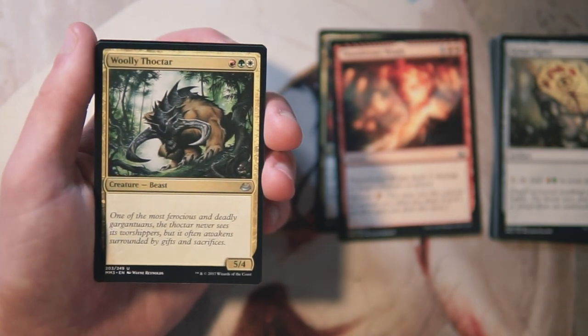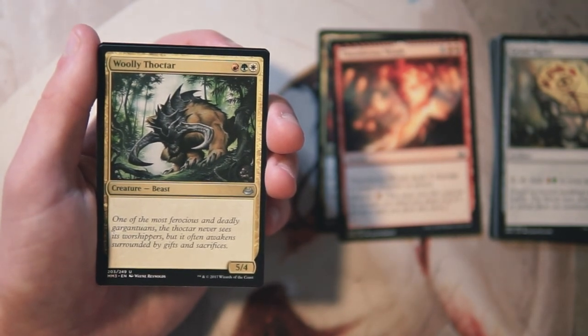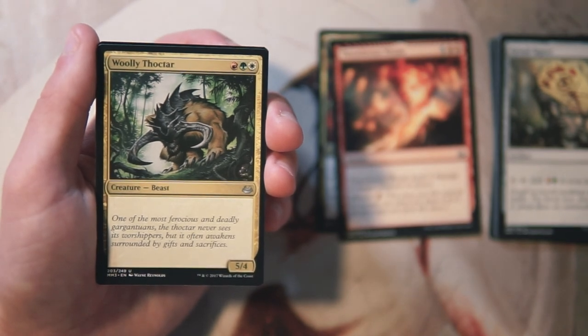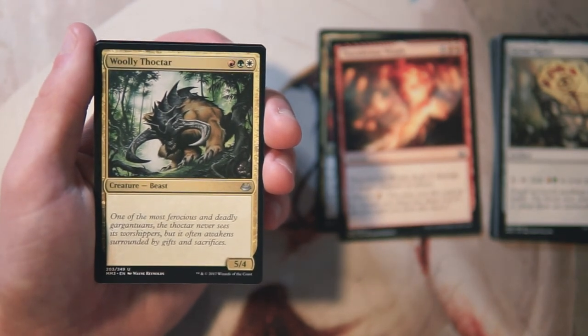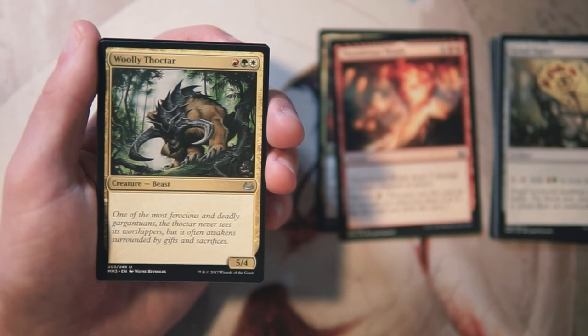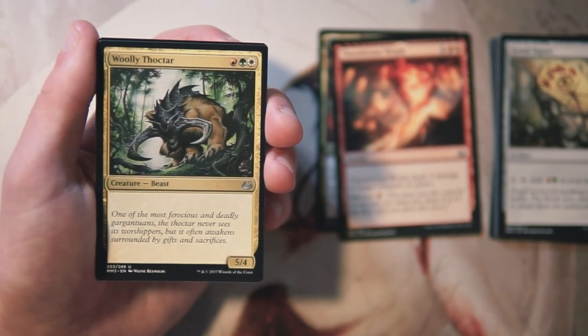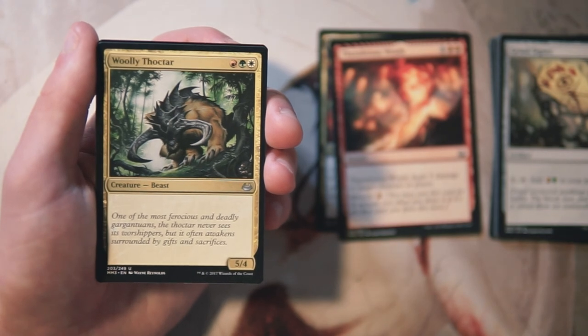Woolly Thoctar is a vanilla 5/4 for one red, one green, and one white — pushing into that three-color strategy. For only three mana you are getting a 5/4, which is pretty powerful if you're in that color combination. I do not recommend taking a three-color card first unless it's absolutely over the top. In limited it's going to be really difficult to reliably get all three colors on turn three. Things like Gruul Signet can help, but in general I don't want to pigeonhole myself too early.